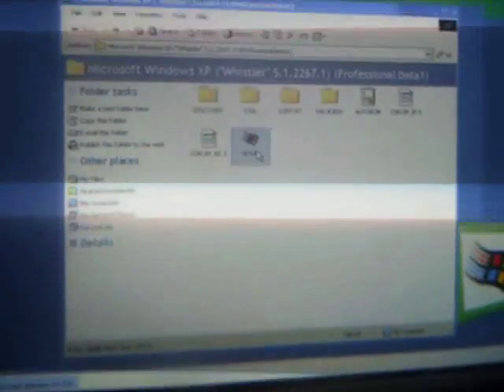I'm going to show you two upgrading winners with build 2257 to build 2267 beta 1. Open the folder. Next up. Express. Upgrade. Next, accept this element. Next. Copying installation files.